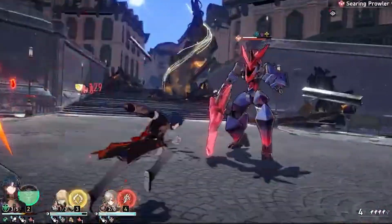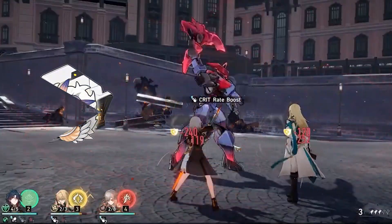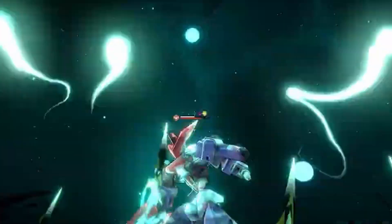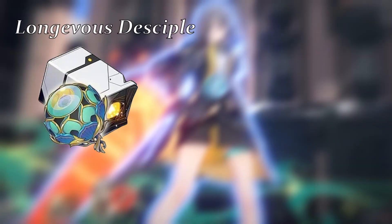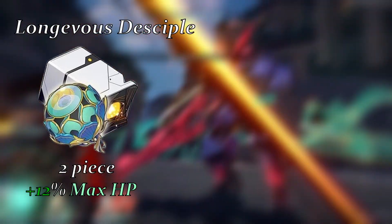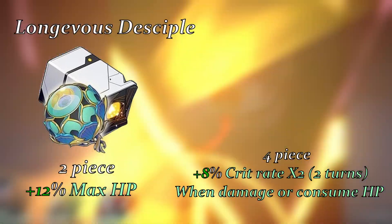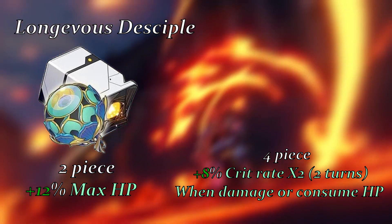Alright, onto the real meat of the discussion: relics. What do you put on this guy? Eagle of Twilight Line? Two-piece mix set? Four-piece? Nope. We know that with patch 1.2 a new relic will be coming — Longevous Disciple — and it frankly would be the best thing that Blade can and should use. The two-piece boosts max HP by 12%, and the four-piece triggers when the wearer's HP is consumed, increasing crit rate by 8% for two turns, stacking up to two times. These numbers are subject to change, so keep that in mind.